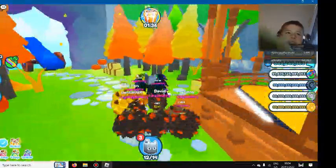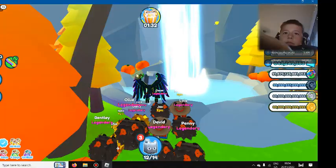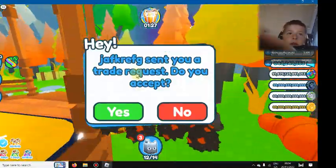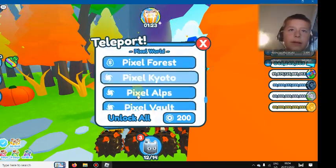I was about to say huge. Is there another secret egg maybe behind this waterfall? There's pumpkins behind this waterfall - it's cool. I'm actually gonna check out if there's new stuff in the secret area in the cat tiger.